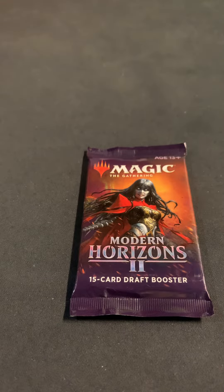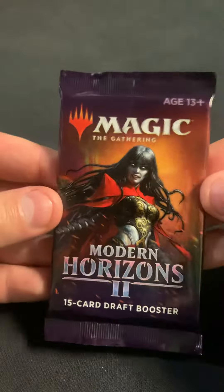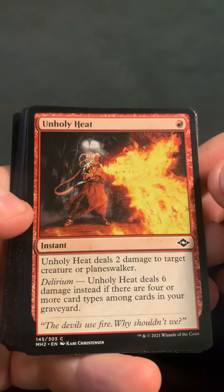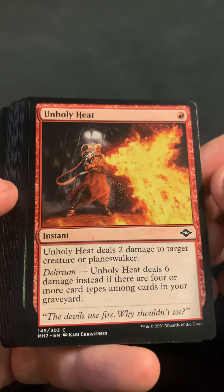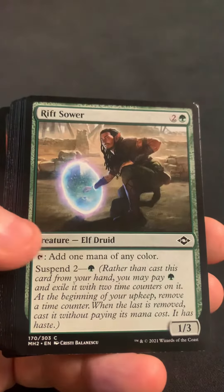Hi there, it's Tim with Far North Magic. Today I'm trying a draft booster of Modern Horizons 2, going for a fetch land or hopefully one of the elementals. I need to get a couple for some commander decks I'm doing — Solitude or Endurance preferably.